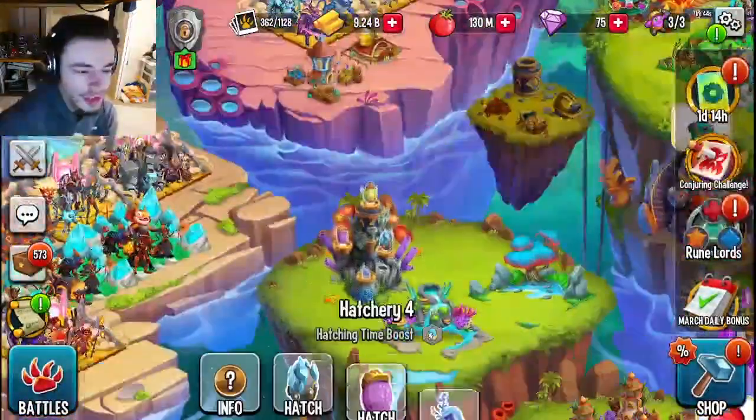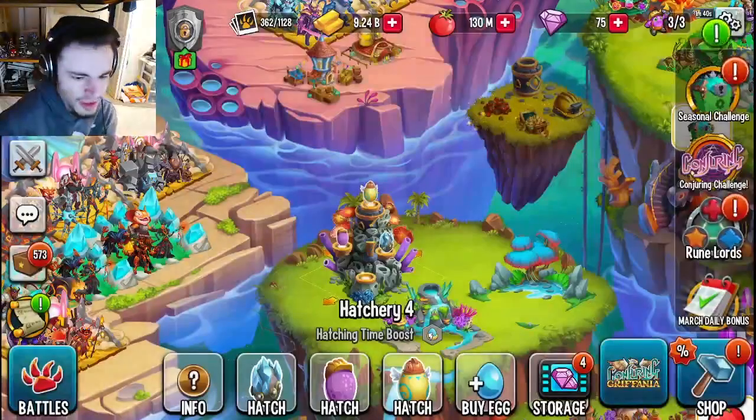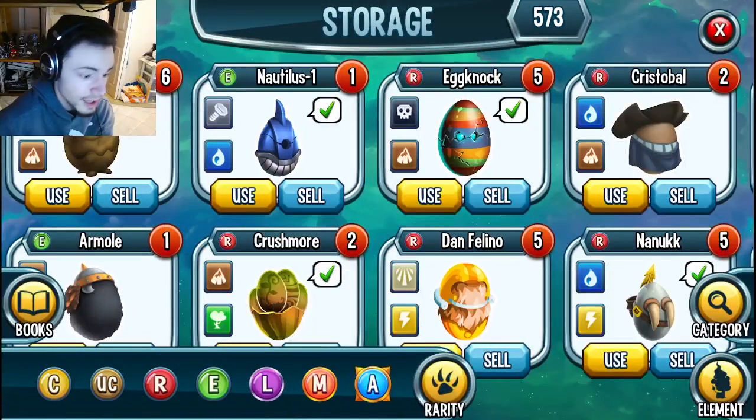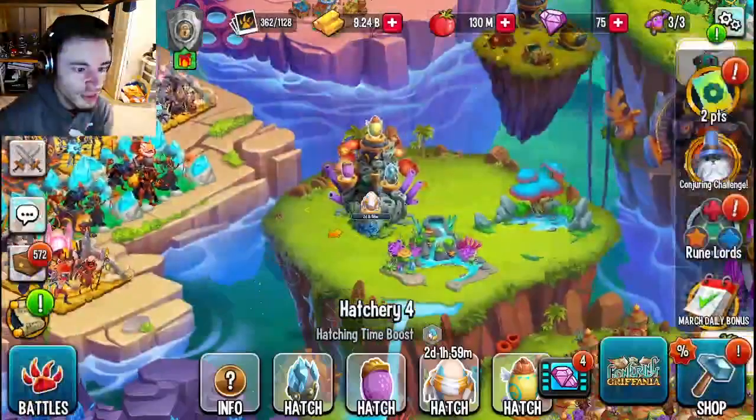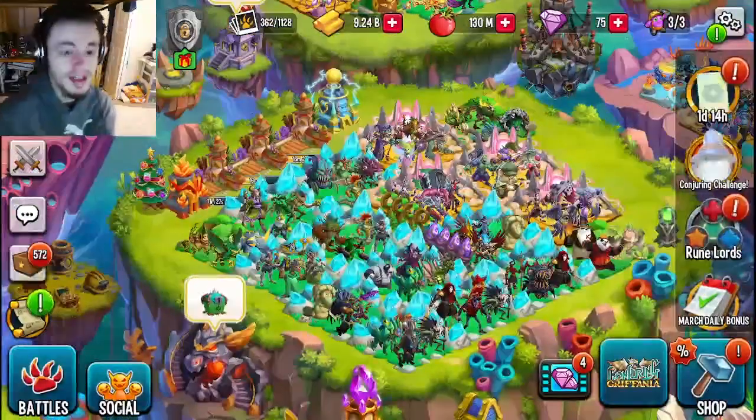Then all you need to do is come on over here to your hatchery and sell one of your existing monsters to make room. Then click storage, find the egg by sorting it by mythic, click use, and he's right there being hatched. Then you just place him in a habitat and you can use him.